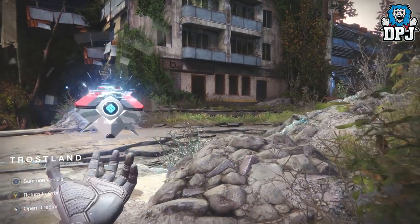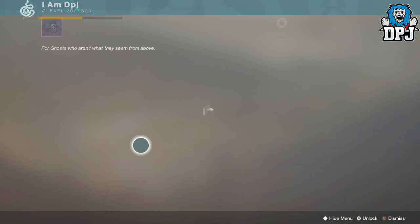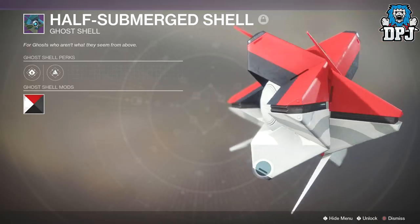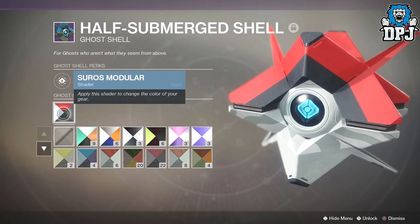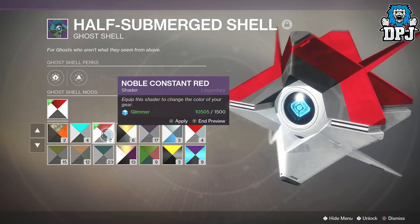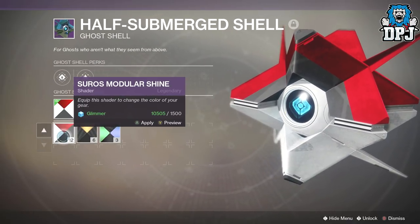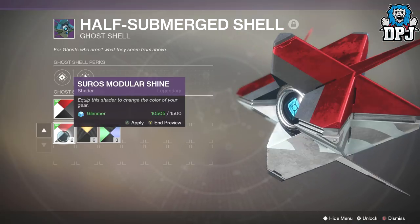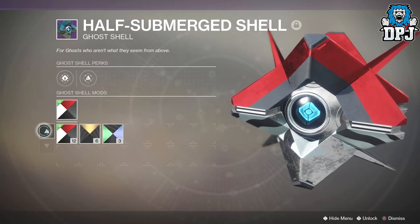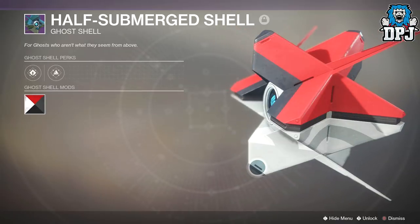My ghost shell is called the Half Submerged Shell — how badass does that look? It looks absolutely amazing. The shader I'm using is the Cirrus Modular. You can also use the Noble Constant Red, which works well too, though it's a legendary and a bit harder to get. There's also the Cirrus Modular Shine — again a little harder to get, legendary, and it makes the bottom half look metallic silver or chrome-ish. But I think the Cirrus Modular is the best one to use. It's easy to get, you've probably got loads of it, and it just looks absolutely perfect.